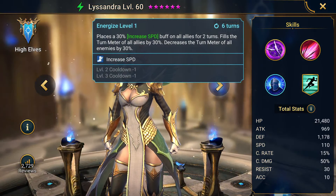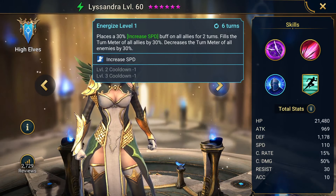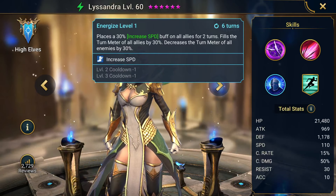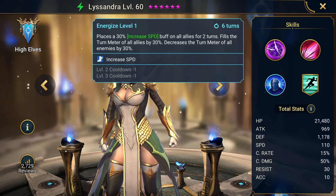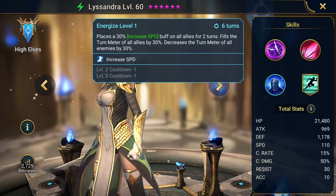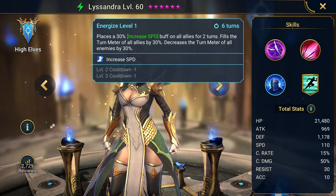Someone like Lissandra, who buffs all allies, fills the turn meter of all allies, and decreases the turn meter of all enemies, is really, really, really good. This is probably one of the best skills in the game when it comes to arena — hands down. I think it's the best skill in the game for anywhere, honestly. When it comes to arena, when it comes to spider, it's just the biggest shutdown ability in the game.